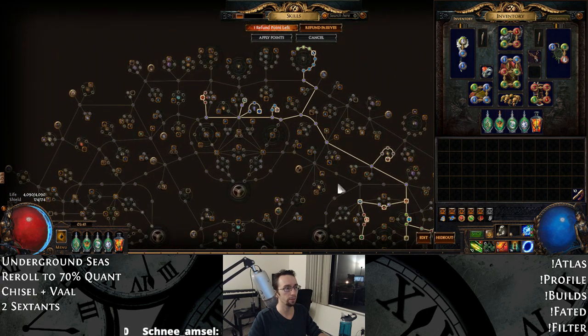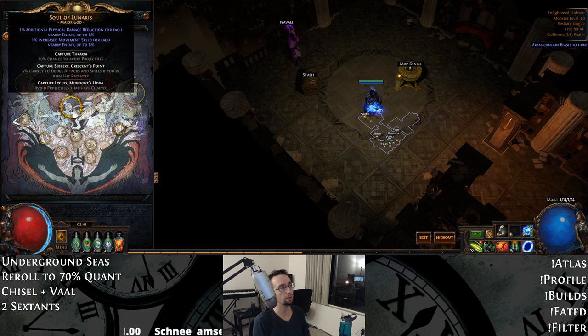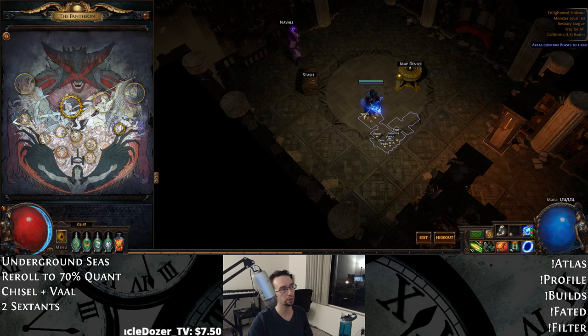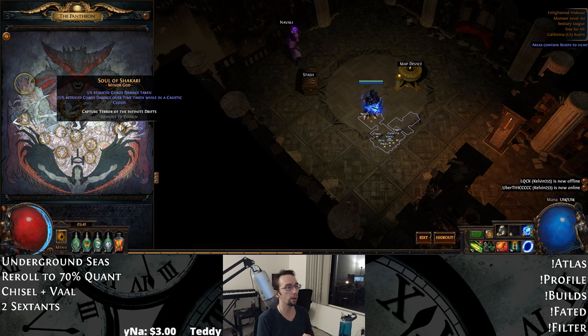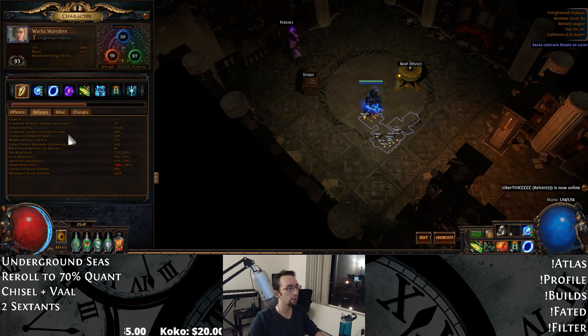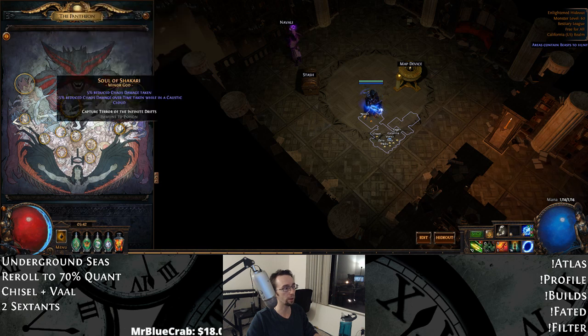For Pantheons, I prefer Soul of Lunaris for major — movement speed and damage reduction. We don't have a lot of physical damage reduction so we can get chunked pretty easily. I'd probably go with 10% chance to avoid projectiles if I were to improve this. For minor, Soul of Shakari for chaos damage reduction, just not dealing with those death clouds. We do have Devoto's so our chaos resistance isn't complete garbage, but it's still pretty bad. Immune to poison means those poison on hit maps won't matter anymore.